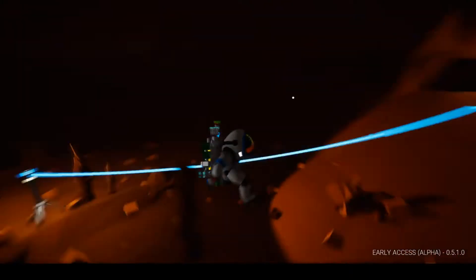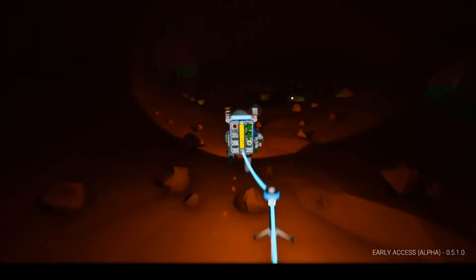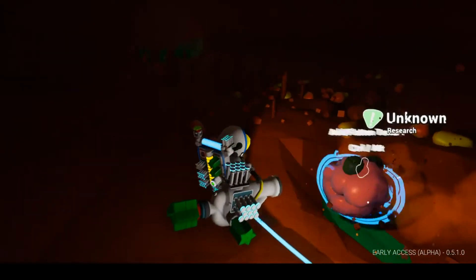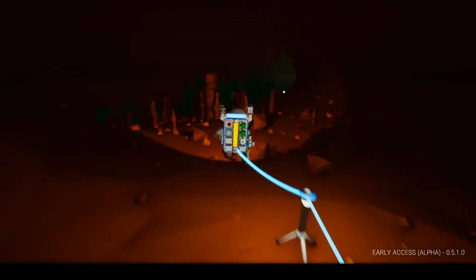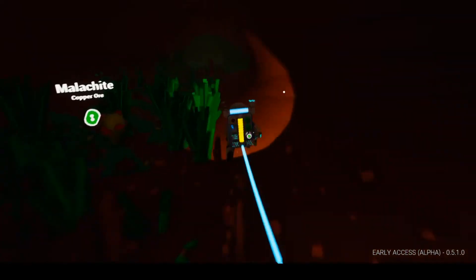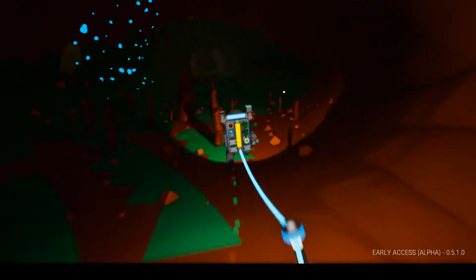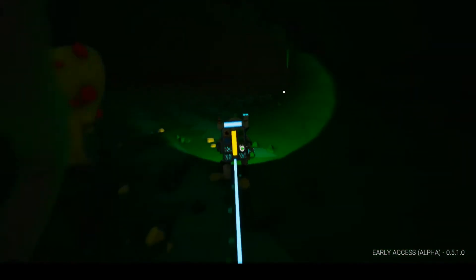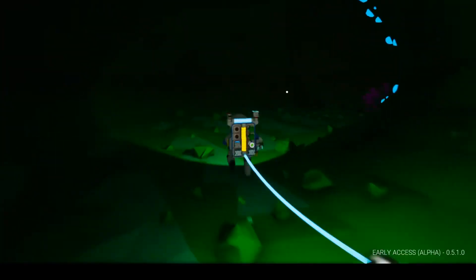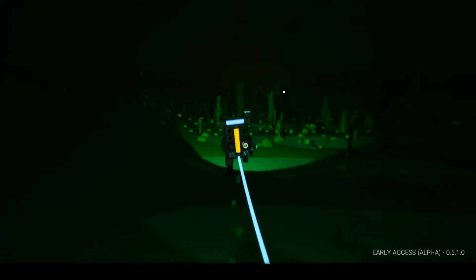We have a ton of compound — well, not resin. We had a ton of resin and then I built stuff. We have a ton of compound at the base. Oh, more malachite! Yes, we are going to build everything with solar panels. I think I also need malachite to build the vehicle bay if I'm not mistaken. I'm just trying to run out of tethers, but this is cool!